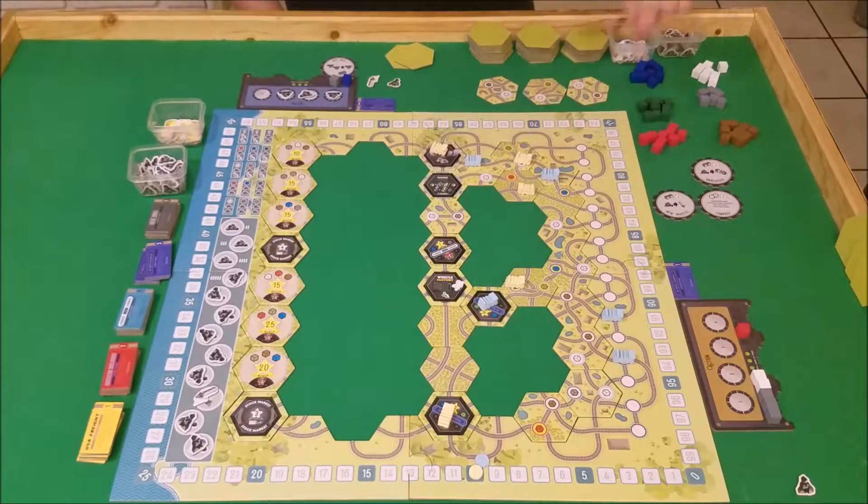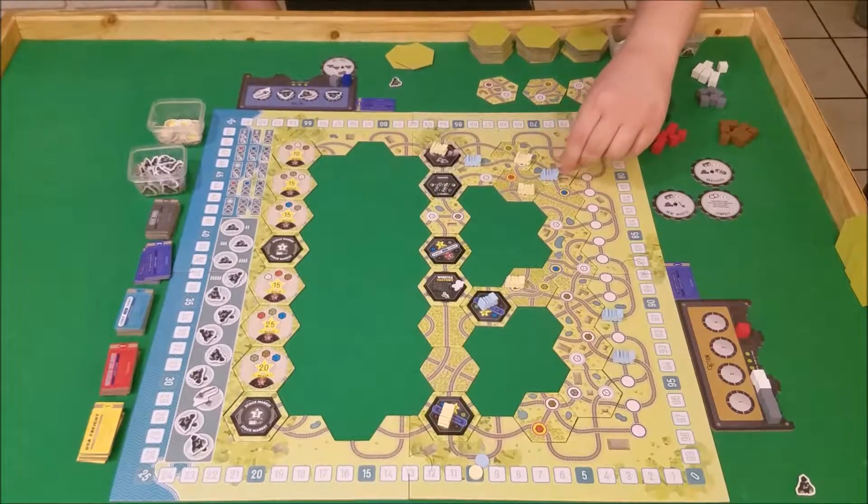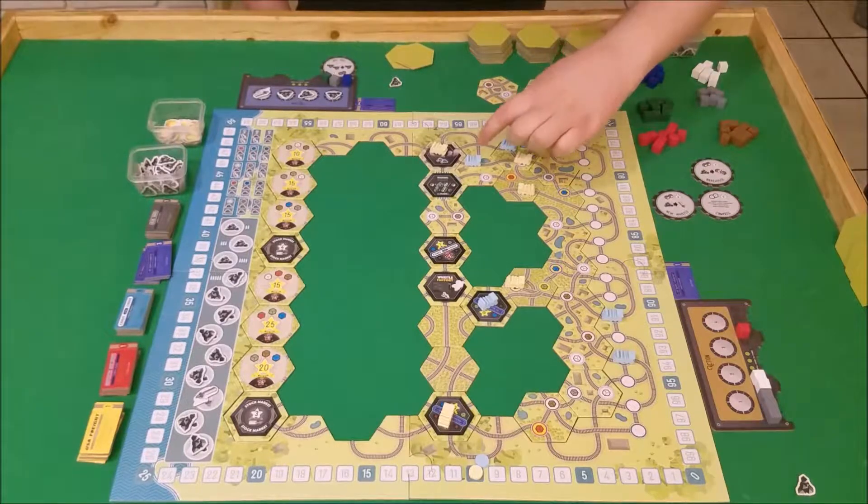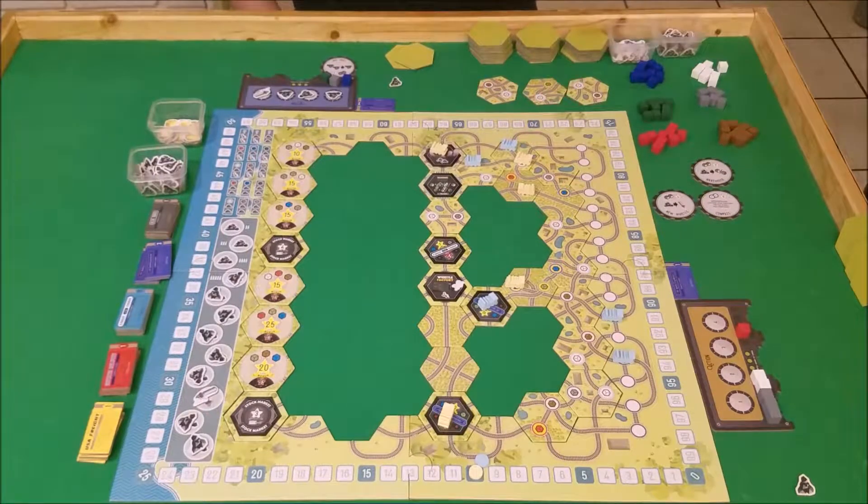I can whistle over there — I think that's what I'll do. You can only move past someone on a track if you have a whistle. So I'm going to spend my whistle, which allows me to move two spaces including passing an opponent. So I come here, I get to grab a green, and now these two trains are blocking this one train. That's pretty good for me.